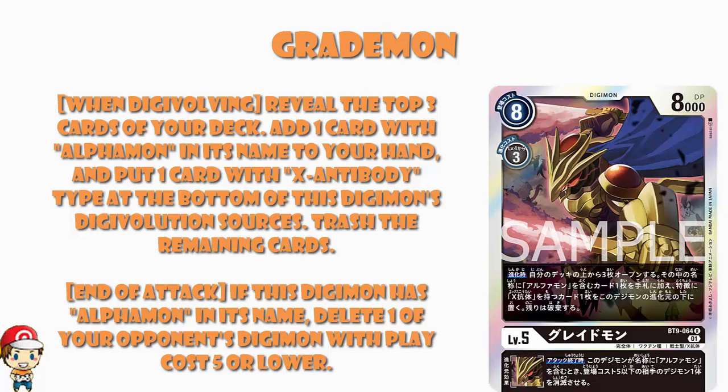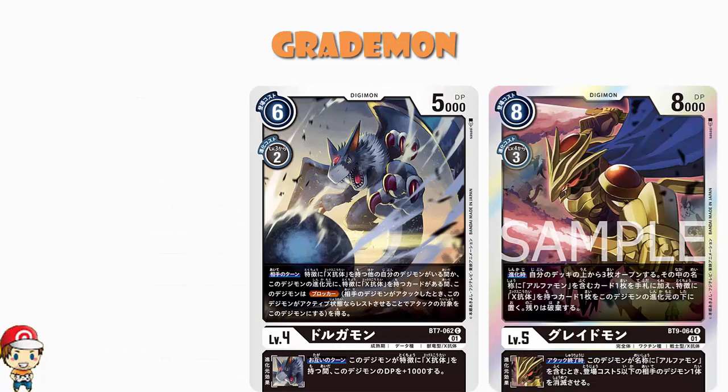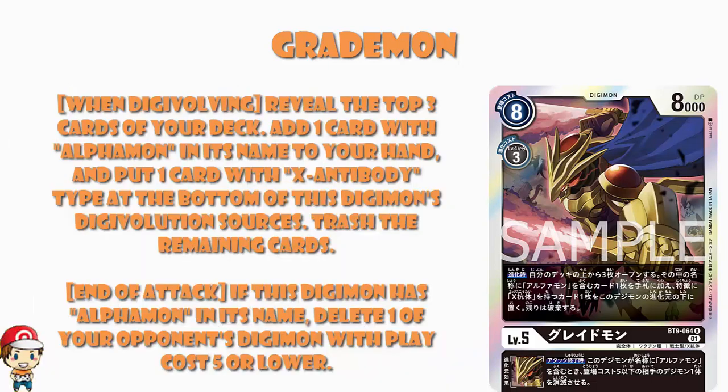The best case scenario is that you draw yourself an Alphamon Digimon, which means you can Digivolve up straight away — so you've got the level 6 ready to go. And then you get to put a card with X Antibody at the bottom of your evolution sources. That's very much the hook of X Antibody in the Digimon TCG: getting a bunch of inheritable skills and chucking them underneath. Things like the Dorogamon that gives you extra 1,000 power, or the Dorograymon that gives you Security Attack plus 1.